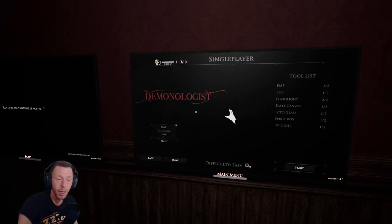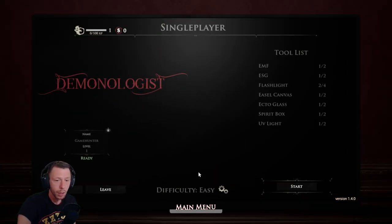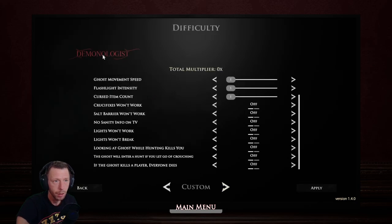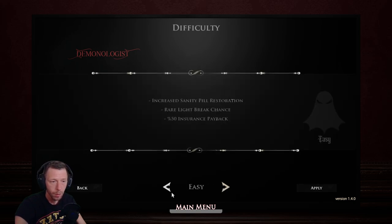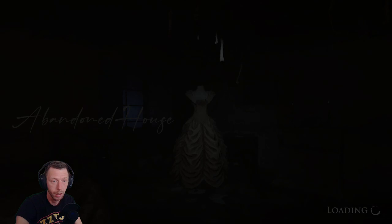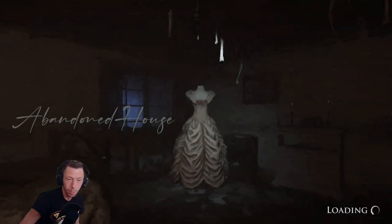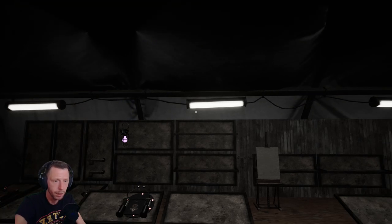I have never played this game. I played Phasmophobia a little bit, but that was a long time ago. And we can't even change the difficulty — it's locked for these levels. I think we just have to start and see where this takes us. I haven't played this before, so I have no clue what I'm doing. But we are going to the abandoned house.